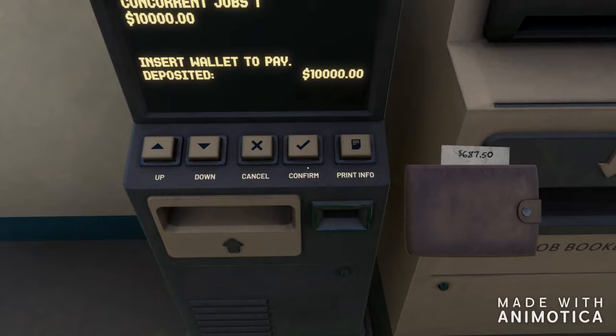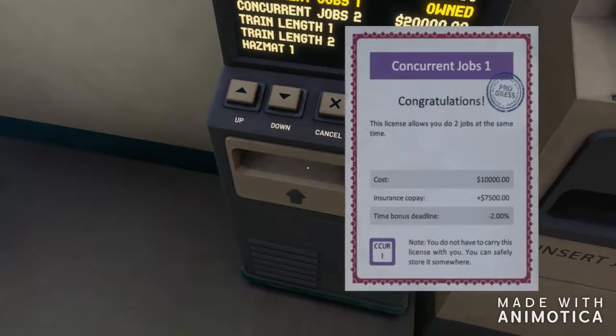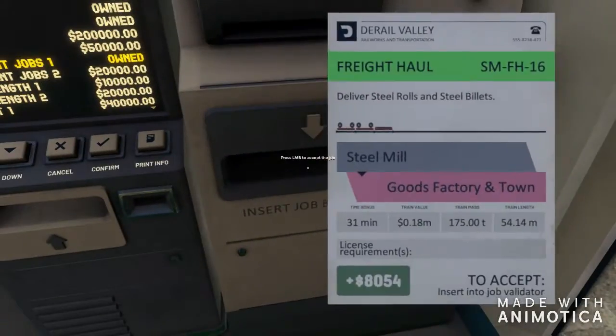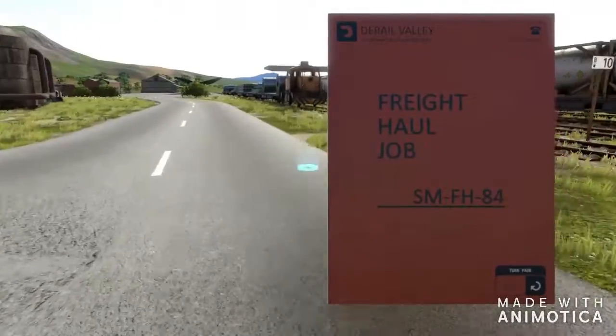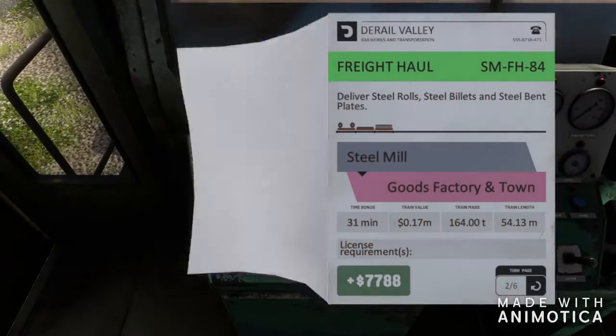That took all the money! All right, so now I own this license. Let's go ahead and put that on my tab. Let's tap these jobs and put them down and take a look to see what they are and where I have to pick them up.